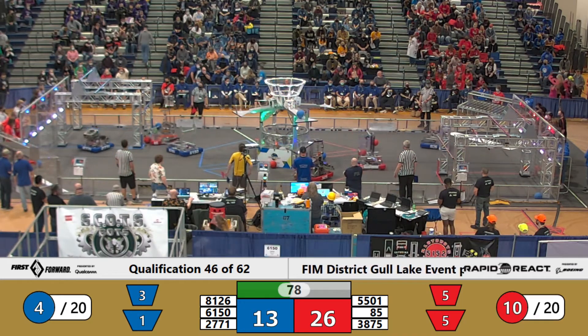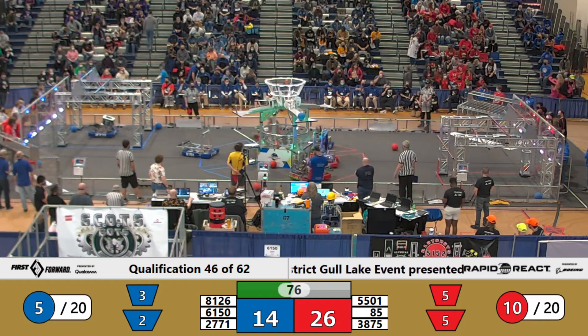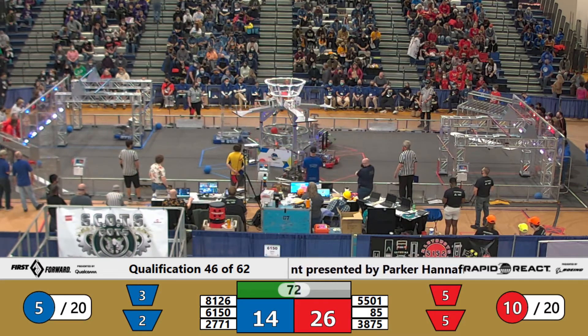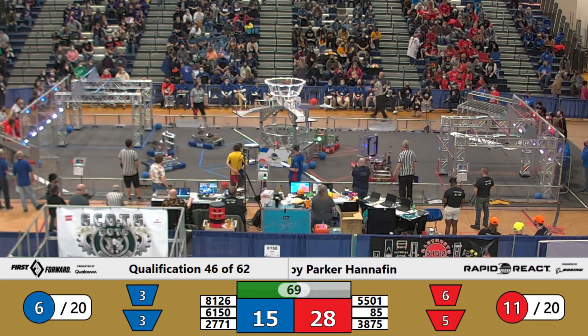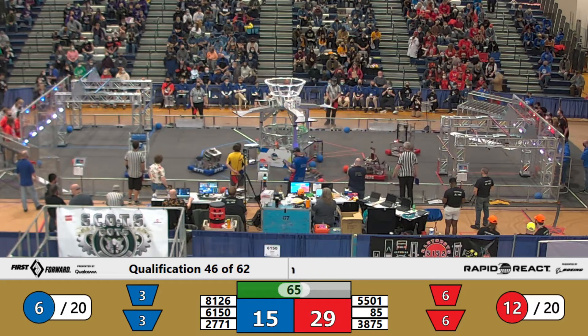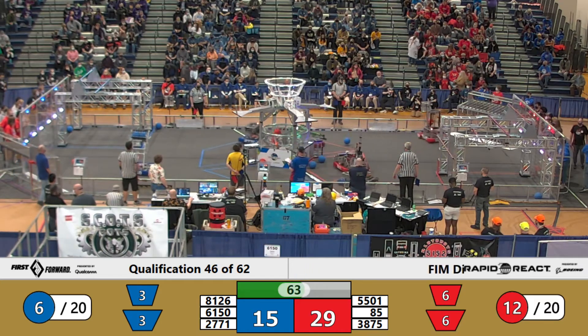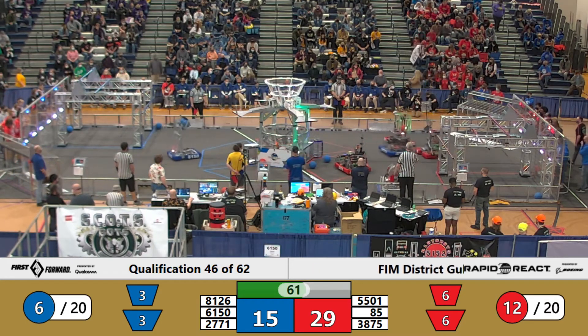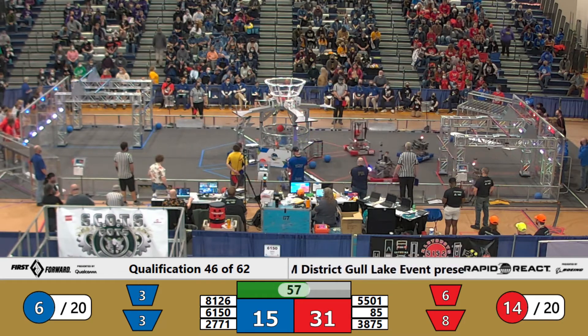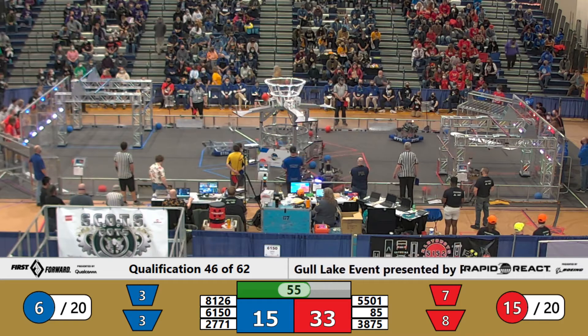Red Storm Robotics score two cargo into the upper hub. We got Code Red scoring some cargo in the upper hub. 55-01, Bobcats — Bobcats with some cargo in their bot. Bobcats score a nice one cargo into the lower hub. 61-50, that's going to be Blue Botics with two cargo in their bot, making their way back to the lower hub. Blue Botics score cargo in the lower hub.